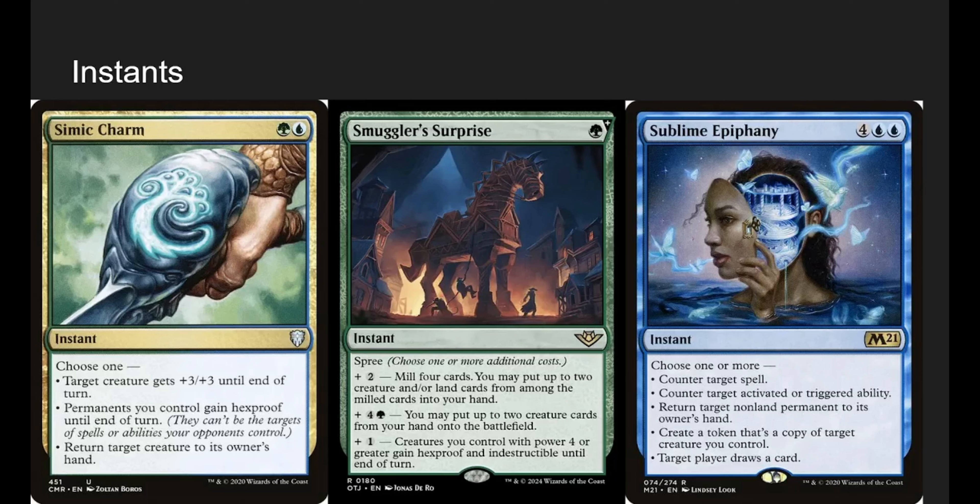Simic Charm — target creature gets +3/+3, permanents you control gain hexproof, or return a target creature. If you want to win with commander damage, you're giving Riku +4/+4 with trample. If someone has a kill spell, hexproof protects your stuff. Smuggler's Surprise is a Spree card: mill 4 and put 2 creatures or land cards from the milled cards into your hand; put 2 creature cards from your hand onto the battlefield; or creatures with power 4 or greater gain hexproof and indestructible until end of turn. Even just giving Riku hexproof and indestructible for 2 mana is fine.